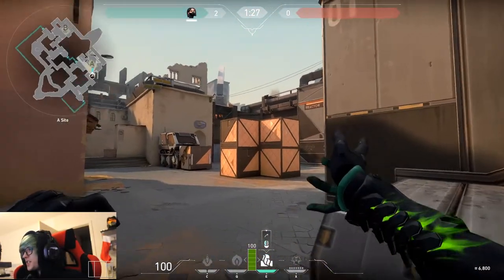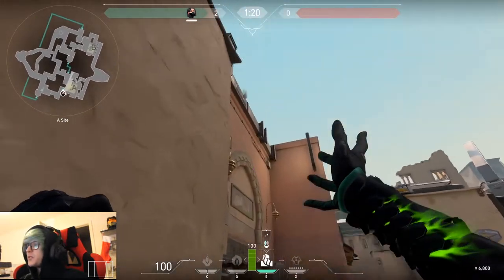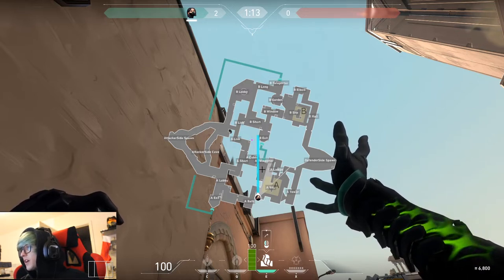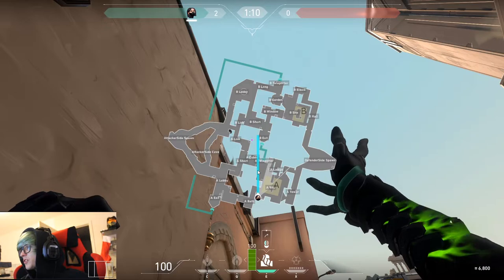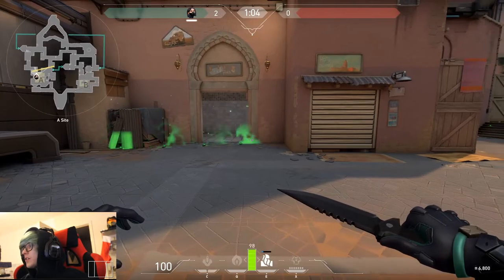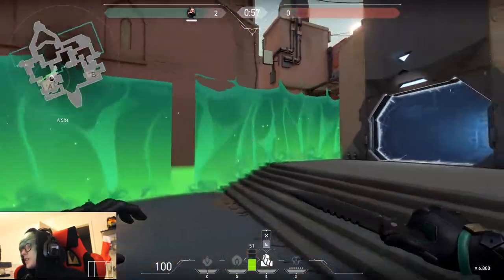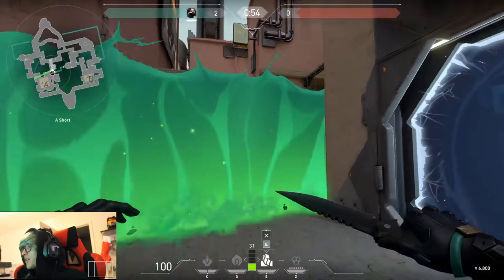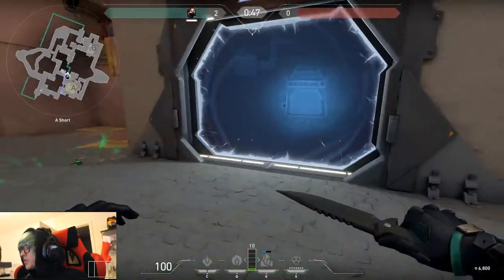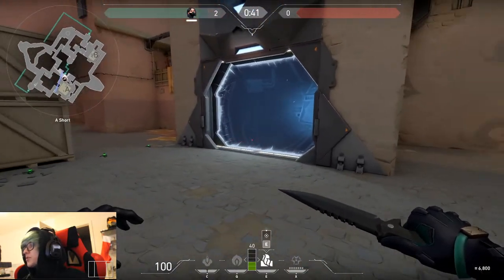This is the last spot for A side defense. Stand here and aim it into the sky, cutting across to the teleporter. This cuts off A bath and also covers the middle of A short. It completely covers these areas — not safe for them to push out — and also blocks off the teleporter. Your team is safe there; they can't really push through. That's the last one for A side defense; now moving to B side.